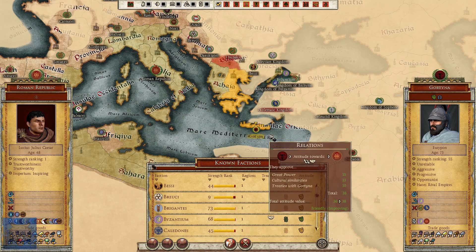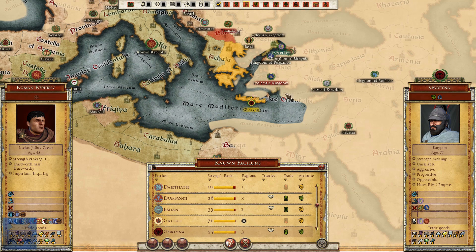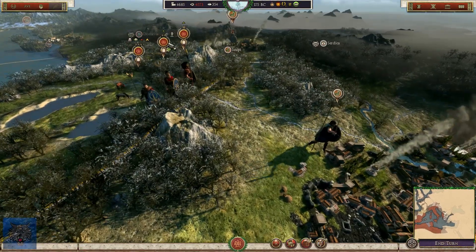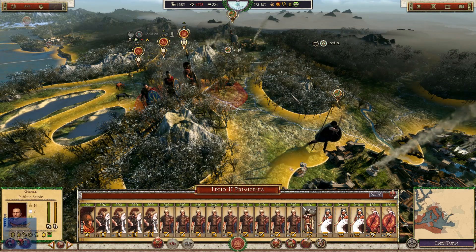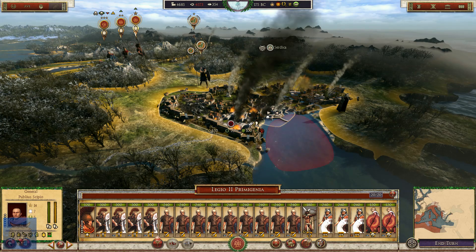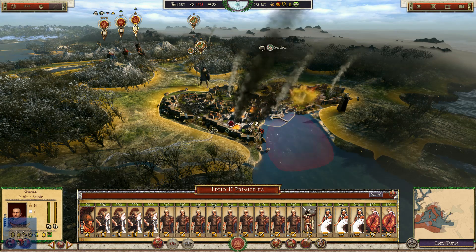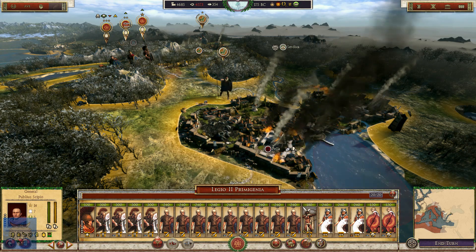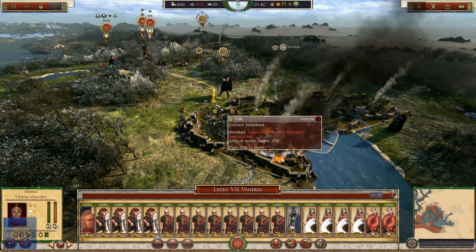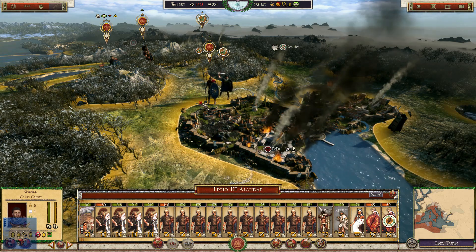So let's now declare war upon Gortina - I think that's how you say it. We're going to be declaring war upon the Hellenistic Greeks. So what we're going to do now is get Scipio Africanus to attack. It's already under siege in Pella, so I don't particularly want to siege it straight up. I'm going to move Tiberius Gracchus up here and also move up Gaius Julius Caesar.